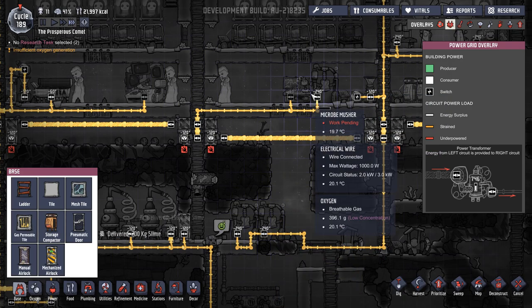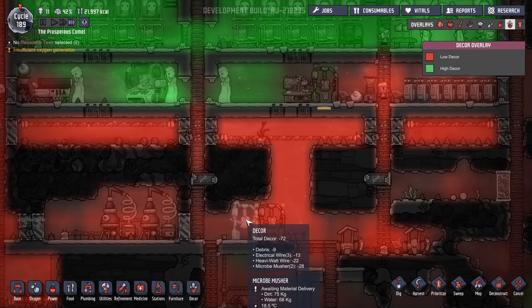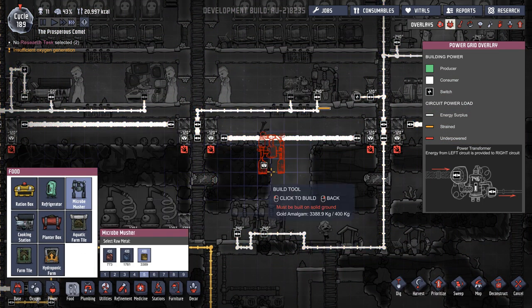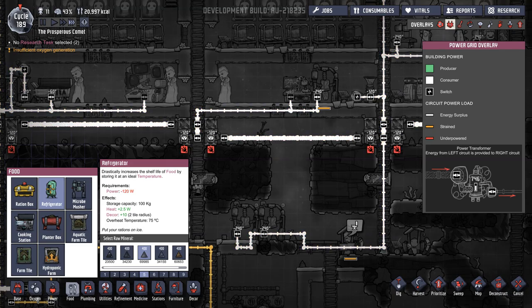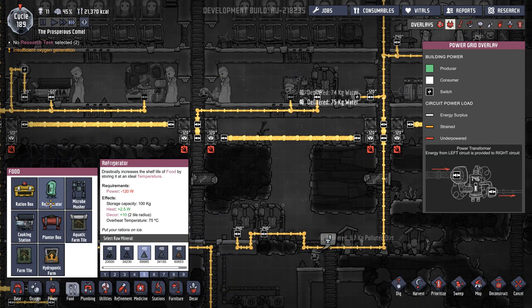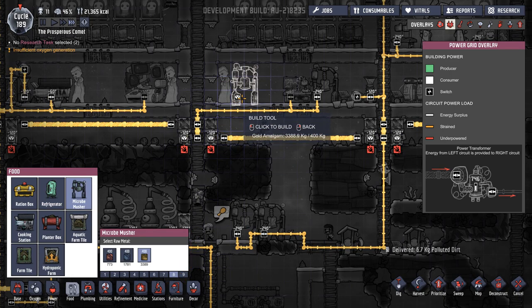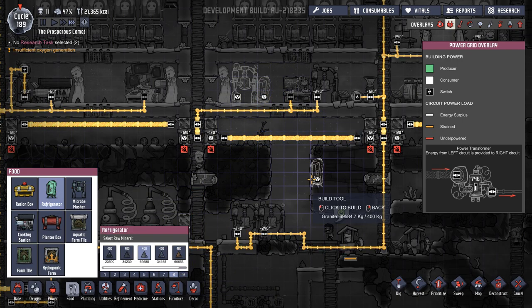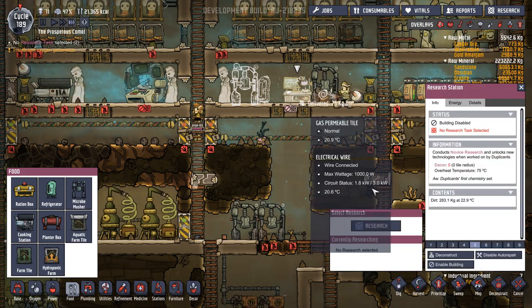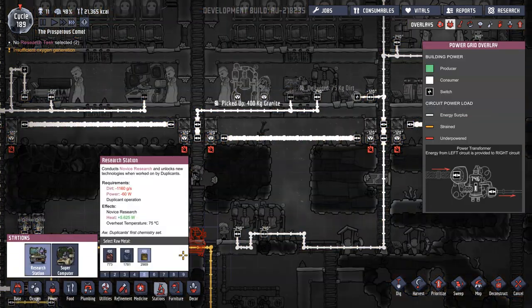What's the decor like in there? Not too bad. I hate the fact that we're living off all of this at the moment, but that's just the way it is. Refrigerator - dramatically increases the shelf life of food, has extra heat, decor plus 10. We could stick a fridge in here. Let's stick a fridge - it's got extra decor. So if we stick a micro-musher here, we could have a fridge there. That can move. There's no research selected for that - so let's deconstruct that. That can go over here. That's our research station - that can go over this side.